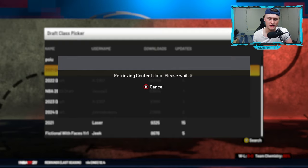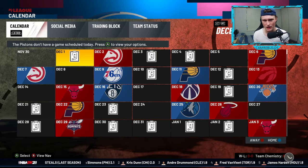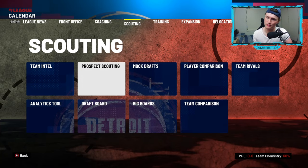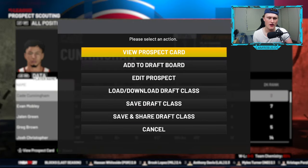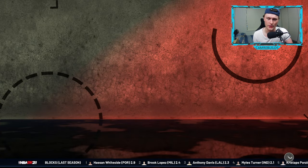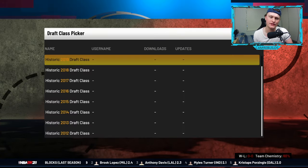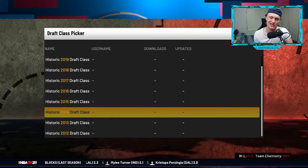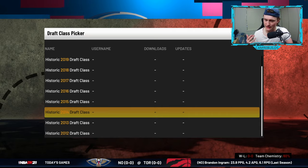Personally, I use the top one here. If you find that you've downloaded the wrong draft class, go across to scouting, then prospect scouting, click on the first prospect, and go straight down to load/download draft class to load up again. Historic draft classes — if you're doing an older rebuild, you can download these for a more accurate draft class of those draftees coming in.